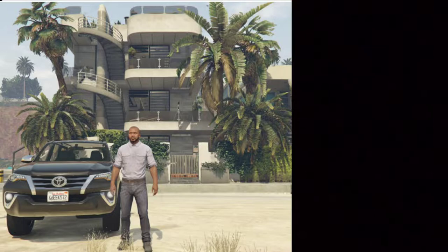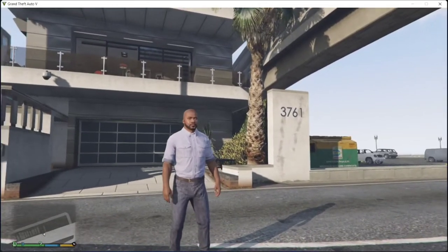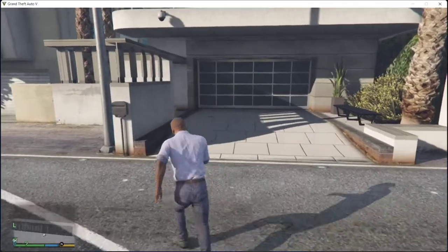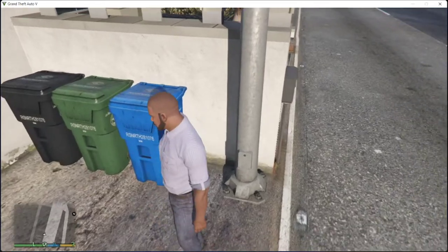This house is here, so now we are going to the beach. This is the beach — it is number 3761. We have a post box here.